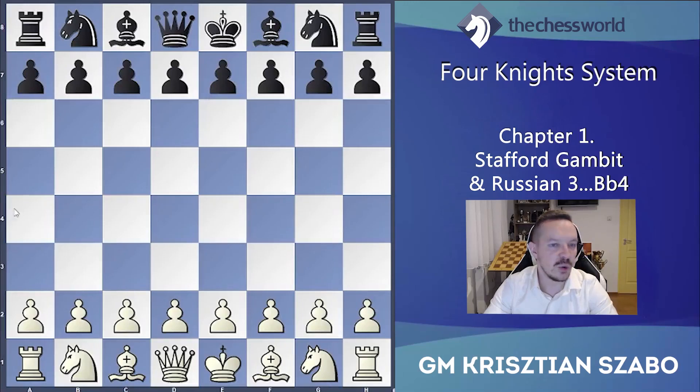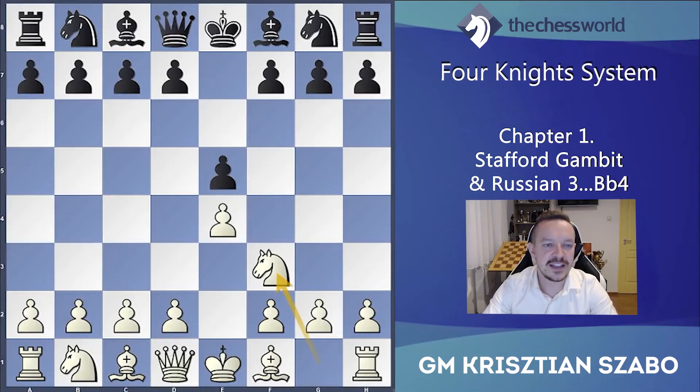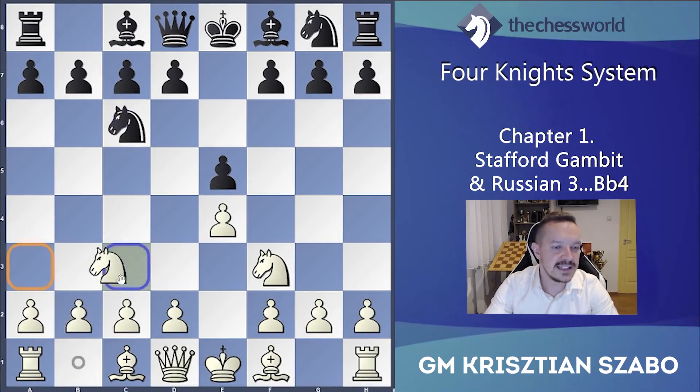Welcome everybody. I'm Grandmaster Christian Szabó and in my following course I will talk about the four knights system against the e4 e5. Let me show you immediately how it goes: e4 e5, knight f3, knight c6, knight c3.